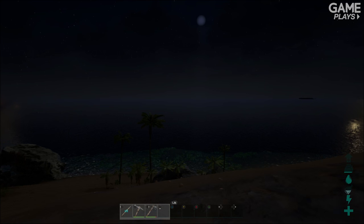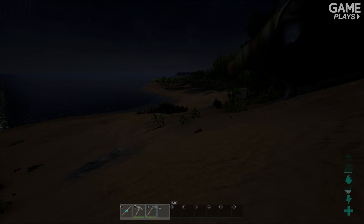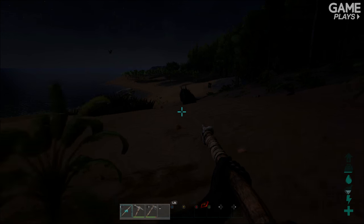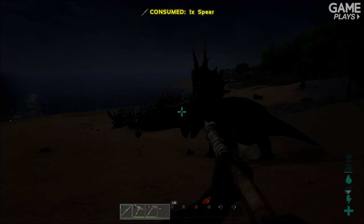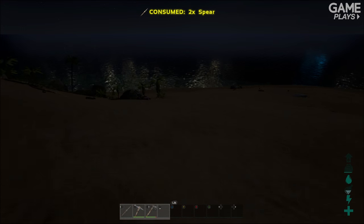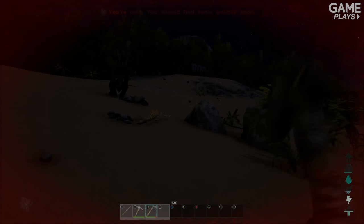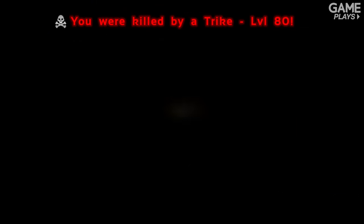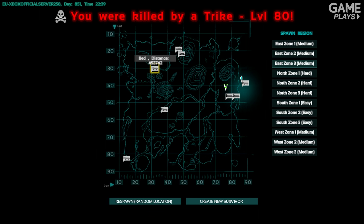That's most of the tips I've got for you. The last one is: pick your battles. Right now I'm on foot with just a hatchet, a pickaxe, and two spears. If I tried to go and attack that trike it would murder me — that would be a really silly idea. It's part and parcel of the game, really — just doing stupid things and dying very quickly. Pick your battles — you don't want to die by a trike.